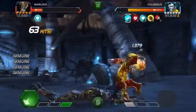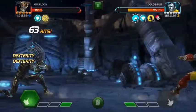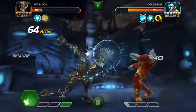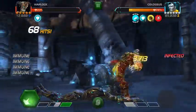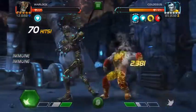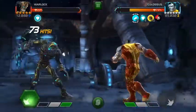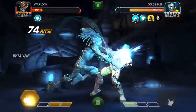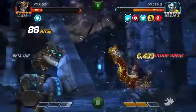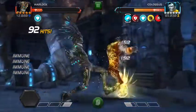Damage over time is probably ideal. I'm thinking Guillotine 2099 would rampage all over him because she would degen every time she crits, and that degen damage would add a lot of pain over time — and she's double immune. Sentinel's incinerate would work absolutely great if I had a 5-star Sentinel. Mysterio would probably work pretty well too because I don't think Colossus is poison immune.